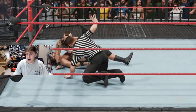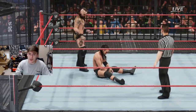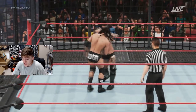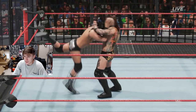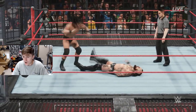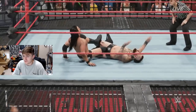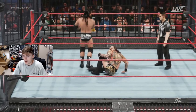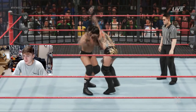Alistair Black goes for the cover — a one count, Adam Cole not having any of it. I'd be down with either of these men winning; I think they're both extremely talented. Adam Cole fighting back — jawbreaker by Cole. Cole on the offense now. He's got an inverted figure four leg lock — Adam Cole has a lot of momentum right now, trying to put away Alistair Black.